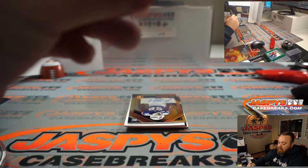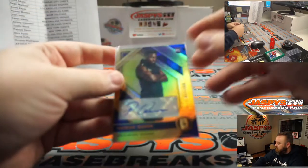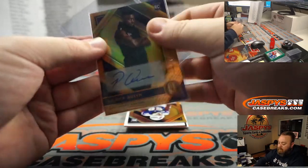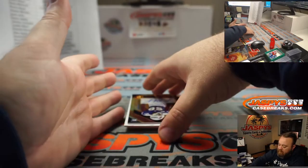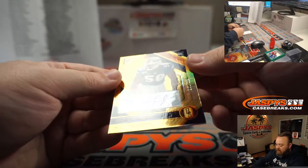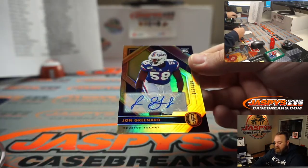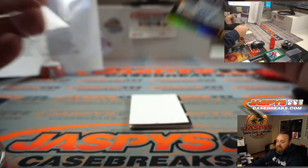I like him a lot — he's supposed to be like the next Ray Lewis. Very nice. We have an auto right behind that too. John Greenard, 182 out of 199, for the Houston Texans, and Jarrell Taylor.